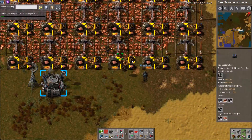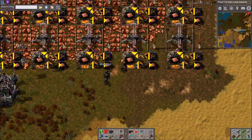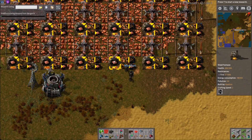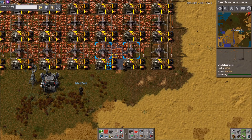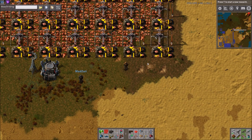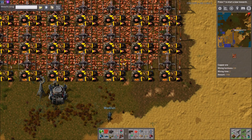You do have to deliver the coal. As you can see, we have requester chests for the coal, or whatever fuel you're using. But that should be pretty easy enough to deliver. You could just have a separate train, or maybe assign a couple slots in the train that comes here anyway, and just do some unloading for it. I think it would be pretty straightforward.